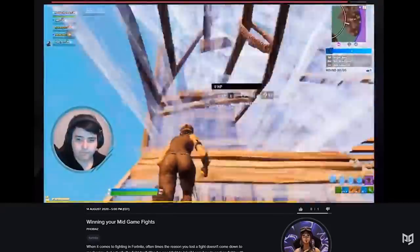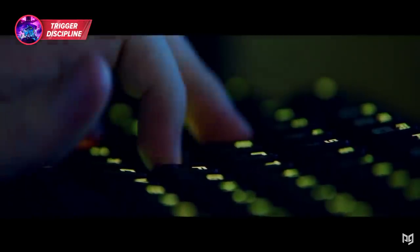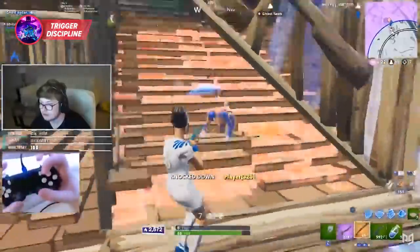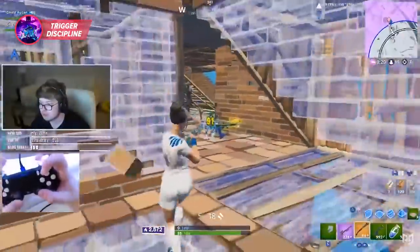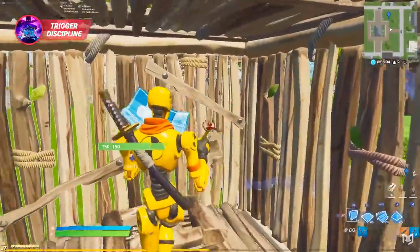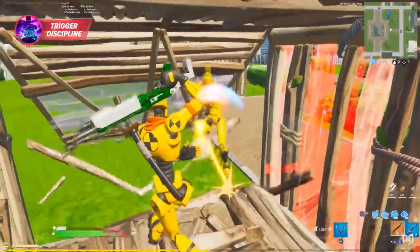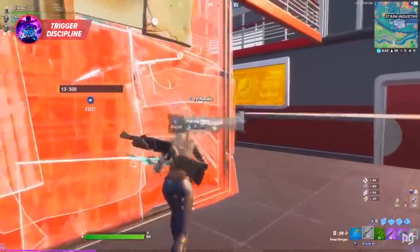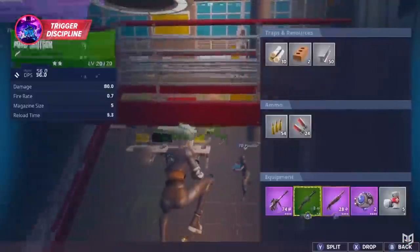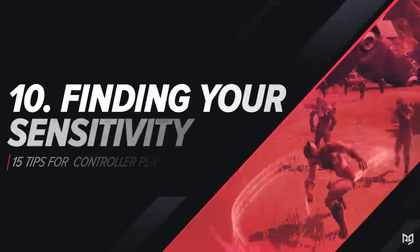Aiming on controller is obviously way different than mouse and keyboard. On mouse and keyboard you can usually get away with just trying to flick or look flashy, but on controller — especially if you play on linear — precision is going to be critical in close range. That's where trigger discipline really comes in. Whenever you're in a box with someone, take a few extra milliseconds to line up your shot on your opponent's head instead of just firing the instant you see them. This can easily turn a 30 damage shot into a 200 one.